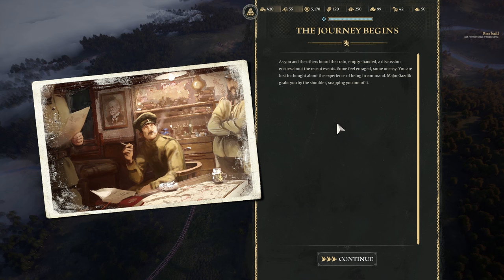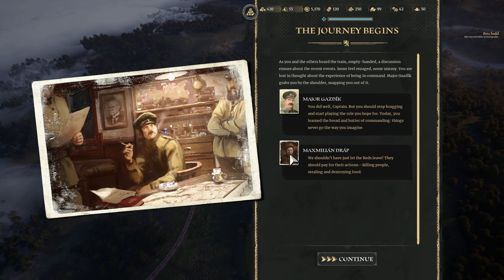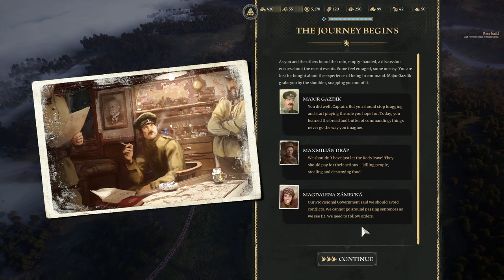Major Gazdik says: you did well, Captain. But you should stop bragging and start playing the role you hoped for. Today you learned the bread and butter of commanding — things will never go the way you imagine. One soldier feels we shouldn't have just let the Reds leave; they should pay. The medic says our provisional government said we should avoid conflicts — we cannot go around passing sentences as we see fit. We need to follow orders. I'm with her on this: just get out of the way, stay out of trouble, get back home.